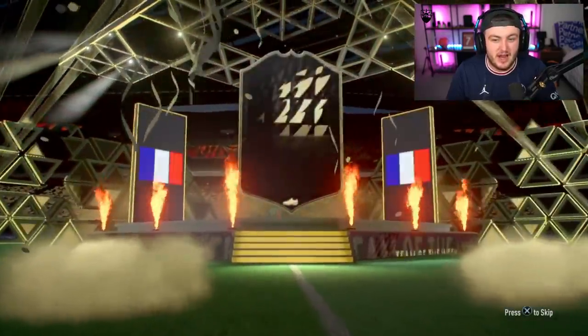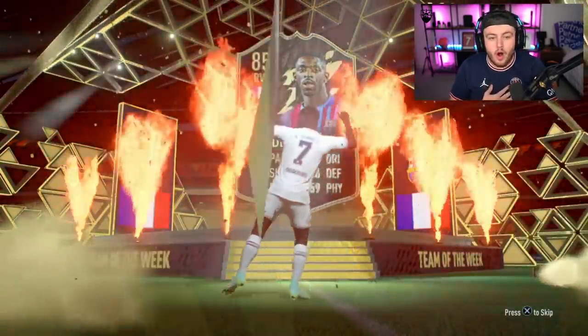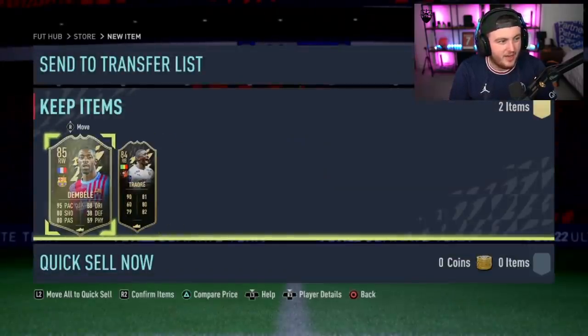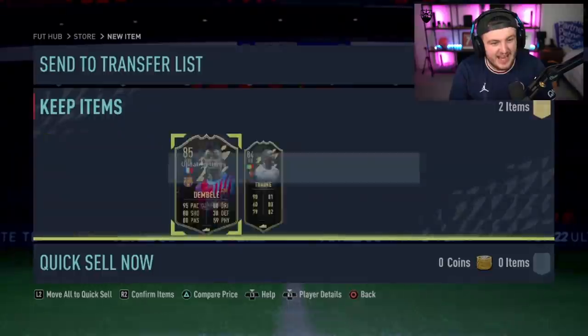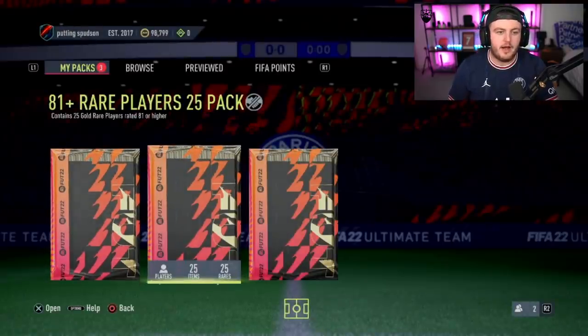We're on to the big packs. The 81-plus times 25, the 85 times three, the 83 times 25. Informed walkout — striker! I thought it was Mbappe. It was Mondambele though — not bad at all, 85-rated. And informed Hamari Traore! Alfie's got some insane packs.